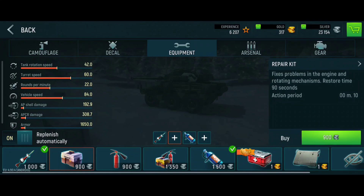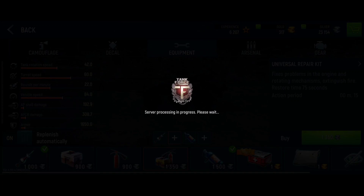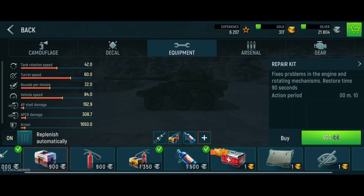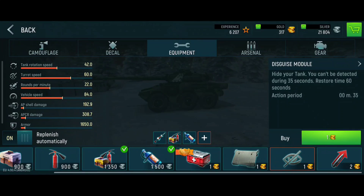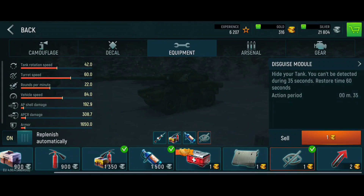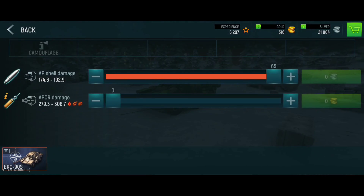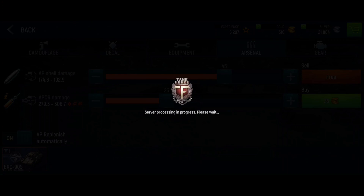I'll go for the universal repair kit — let's take this one. And we got another slot, let's take it. We can even hide the tank — let's try it out! It's absolutely not realistic, but whatever. We still need some armor-piercing shells, so let's buy them. Like Blitz in the beginning, we got premium shells for gold — that was also like this in the beginning of Blitz.